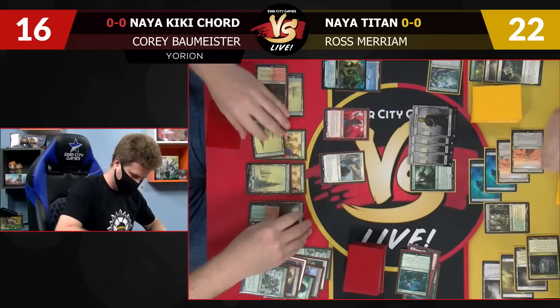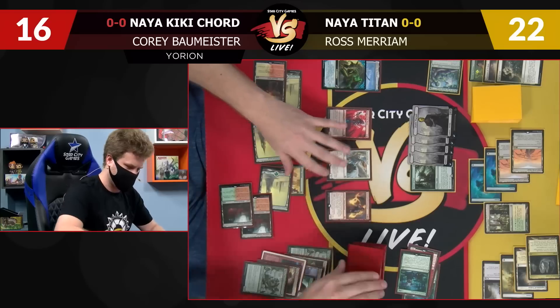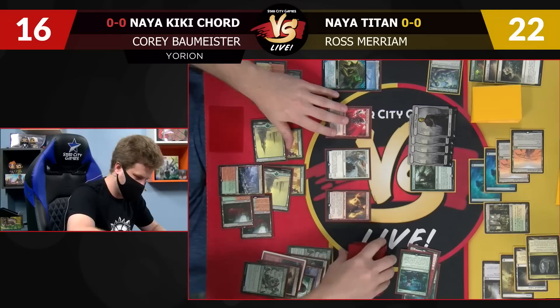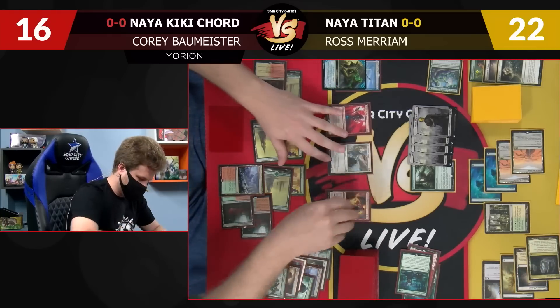Tap red, red, float a white, Pyromancer, draw two, play a Mountain. I better hold this back. Pass to you.